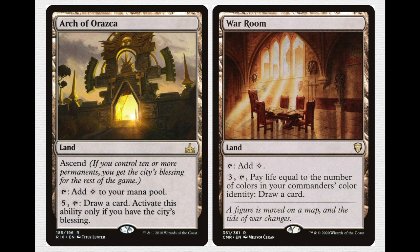Lastly, we have Arch of Triumphant with Ascend — if you control ten or more permanents you get the City's Blessing. It taps for colorless, and you can pay 5 and tap it to draw a card, but only if you have the City's Blessing. There is a better version in War Room, which does pretty much the same thing except you don't need Ascend and it costs 3 instead of 5 at the cost of one life. I don't actually own another copy — if I do get my hands on one, it will find its way into this deck eventually.